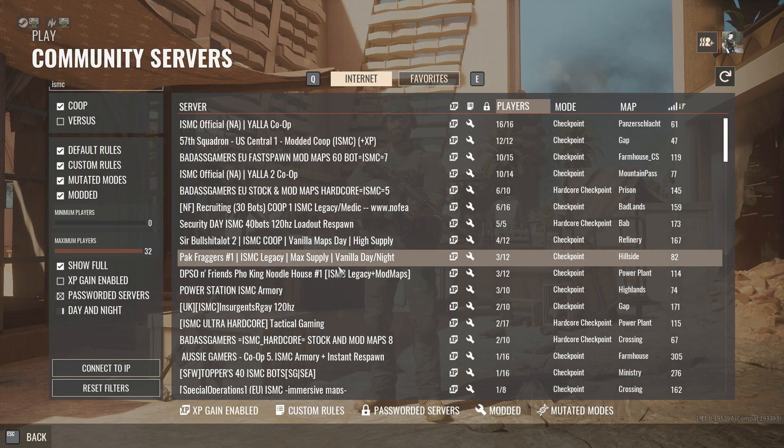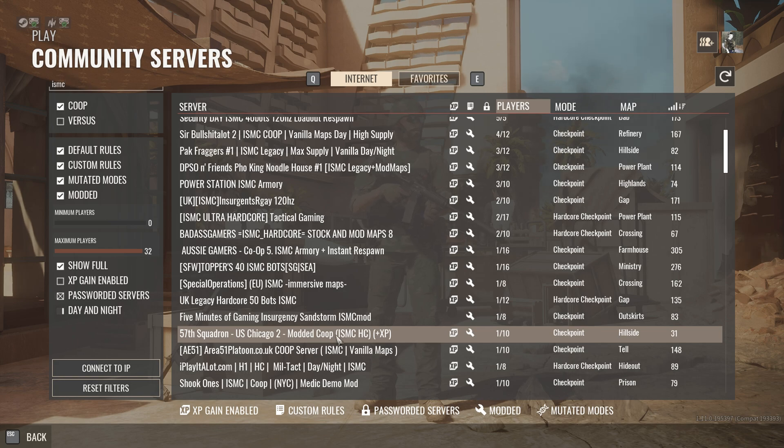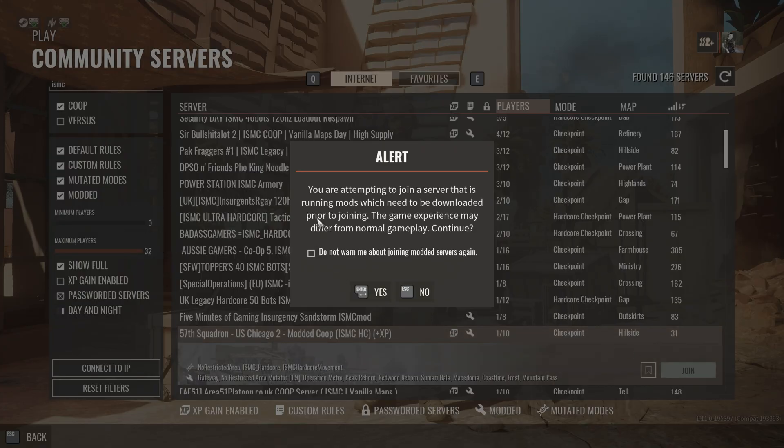Click any server that interests you — I play on multiple different servers so it doesn't really matter. For the sake of this video we'll go with the 57th Squadron and hit Join. You're going to get an alert saying you're attempting to join a server running mods which need to be downloaded. Hit Yes, and you can check that box to get rid of that notification in the future.